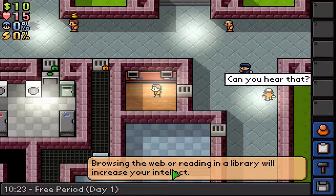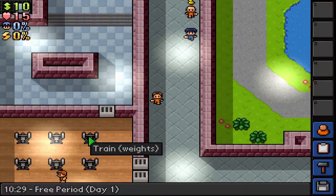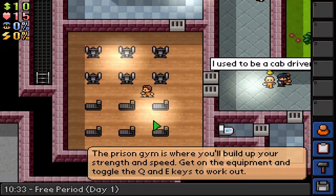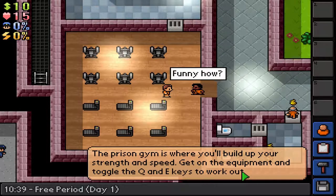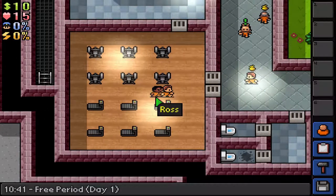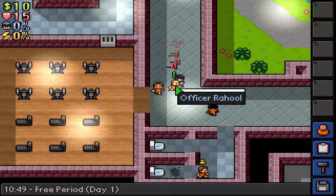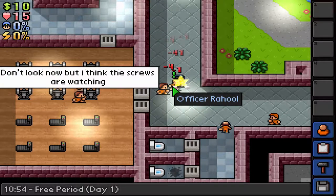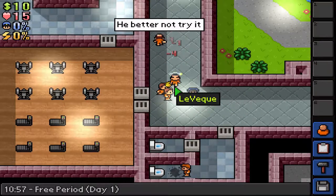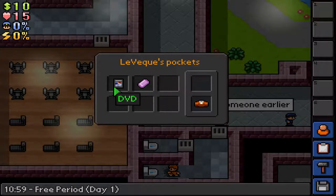Here we can raise our intellect — browsing the web or reading in the library will increase it. Over here is the shower, and over here is the exercise equipment — the prison gym is where you build up your strength and speed. You get on the equipment and toggle Q and E. And we have a prison fight happening. I want to utilize this because when this guy falls to the ground, I can loot his body. Just be sure a guard doesn't see you.